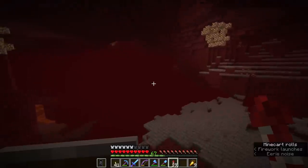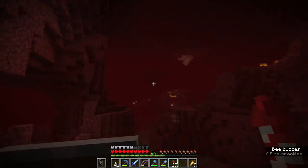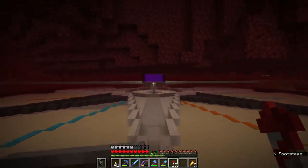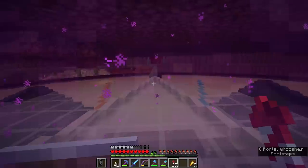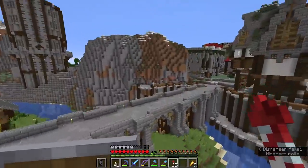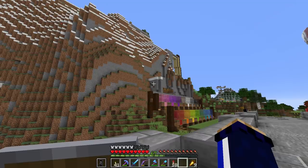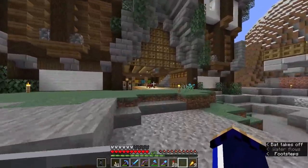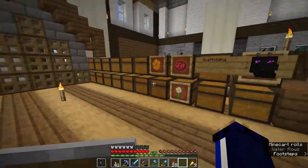We could use kelp blocks, which are very easily renewable thanks to the kelp farm we have back at the base. We could use lava, but you can't really stack lava buckets — even though it will smelt 100 blocks at a time you can't store a huge amount at once. Coal blocks would probably be the best fuel source given that a stack of 64 multiplied by the 80 items they smelt per block would keep you going for a very long time, but that requires mining an enormous amount of coal. So instead I thought I would start up a new bamboo generating setup.